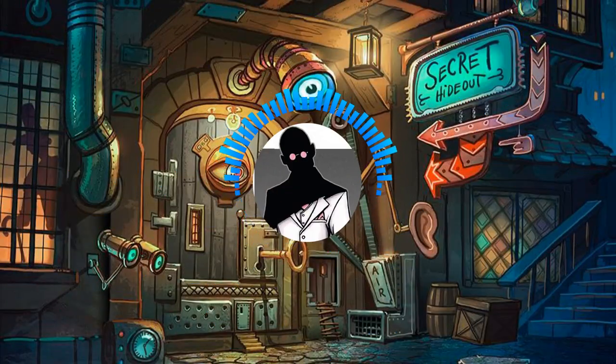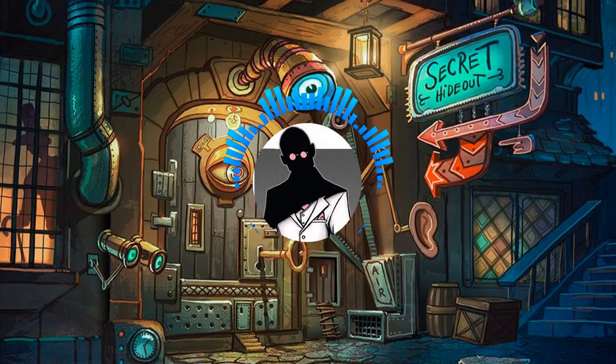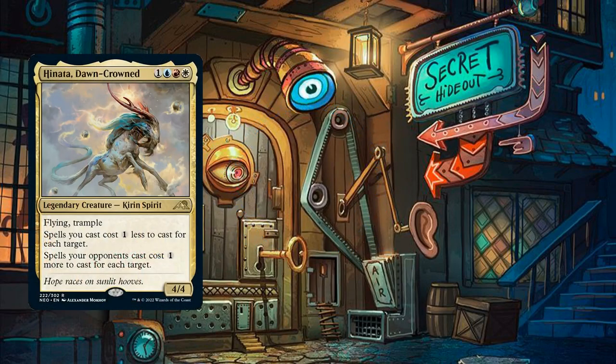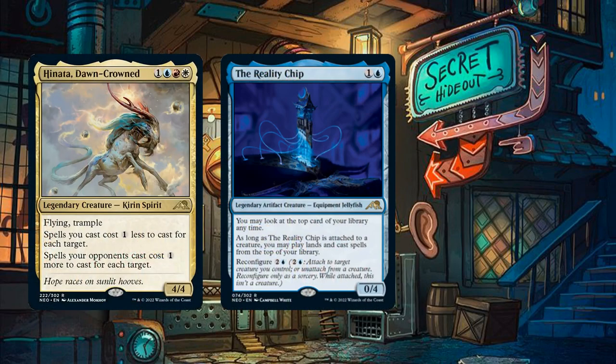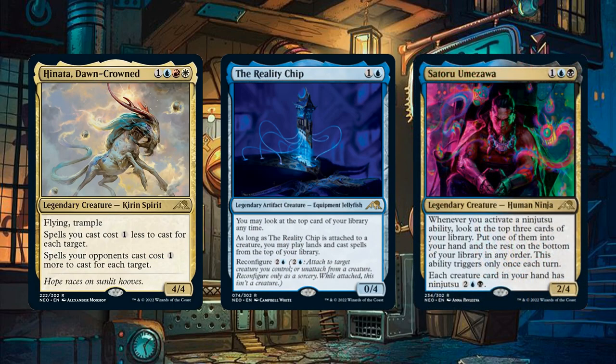Thanks everyone for sticking around until the end of the video. With the Buckle Up Precon covered, we'll be moving on to the Upgrades Unleashed Precon Upgrade Guide next, so look forward to a modified creature-focused build next week. Taking a look at this week's poll, the first line of contestants will be the spell slinger Hinata Dawn-Crowned, the all-in value piece the Reality Chip, and the Ninjutsu Master Satoru Umezawa. Please cast your vote in the Community tab and let me know in the comments who you voted for and which new commanders from Neon Dynasty you're most excited about.